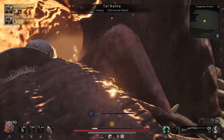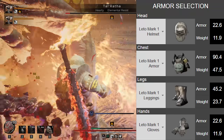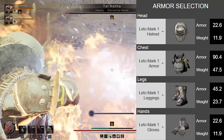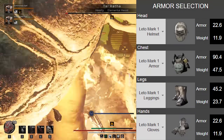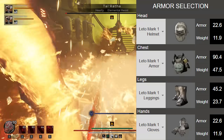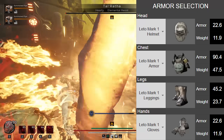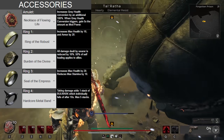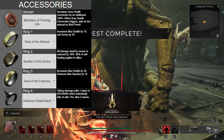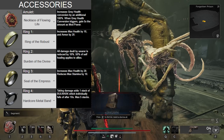Starting with our armor, we are using the full Lido Mark 1 set. Note that we are even using the Lido Mark 1 gloves, and that's because — not that anyone has even noticed — the Labyrinth gloves were nerfed. Lido Mark 1 gloves are now the best in the game, and anyone telling you to use Labyrinth hasn't touched this game in several weeks. Our amulet is the Necklace of Flowing Life, and our rings are Ring of the Robust, Burden of the Divine, Seal of the Empress, and Hardcore Metal Band.